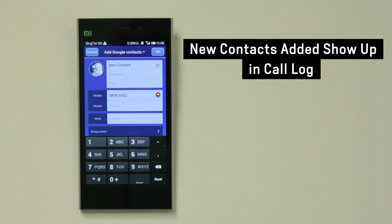With MiUI, newly added contacts will automatically show up in the call log for you to dial directly.